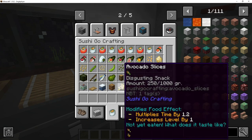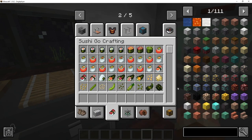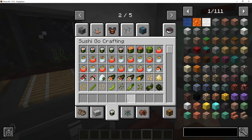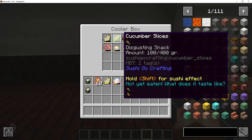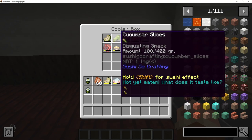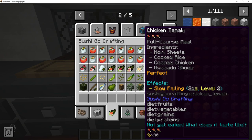Crab very simply gives you speed — any crab food is going to give you speed. Shrimp gives you an effect called steady hands: if you're chopping up cucumbers on your cutting board with steady hands active, you'll get more cucumber per cucumber chopped. So instead of 100 grams of cucumber slices, you might get 200 grams. Chicken tamaki gives you slow falling — chicken, bird, slow falling, simple as that.